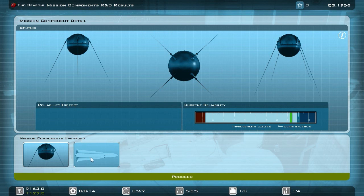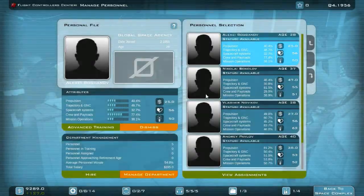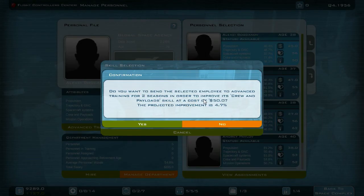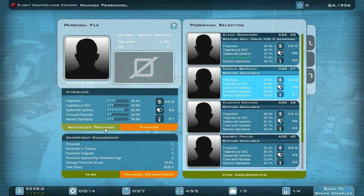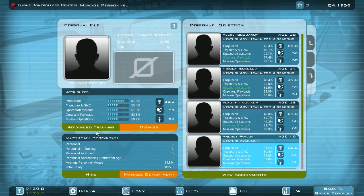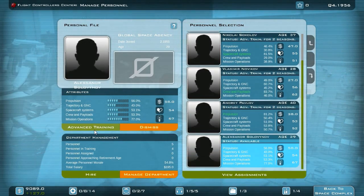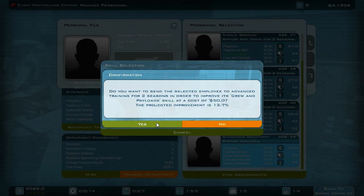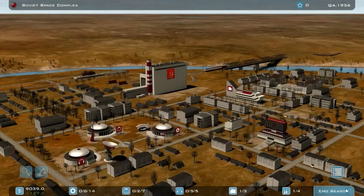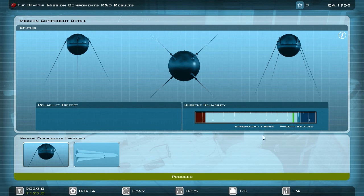82 for the Sputnik, so that's ready to go. 53 for the booster — it needs more time. We've hired some astronauts, who are in basic training. Let me end the current season. 84 for the Sputnik satellite — very nice. The booster is also making progress. I can send my flight controllers once more to advanced training before the booster is ready, since I think it'll take at least two more seasons.